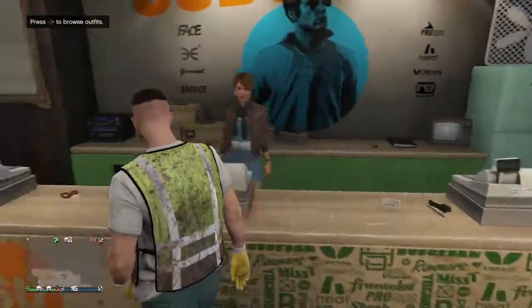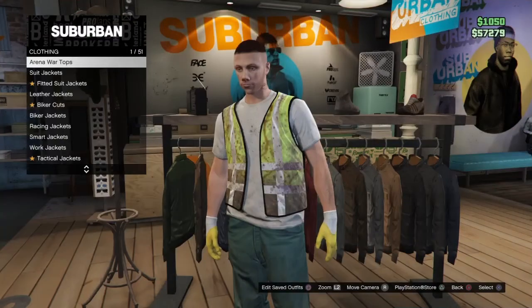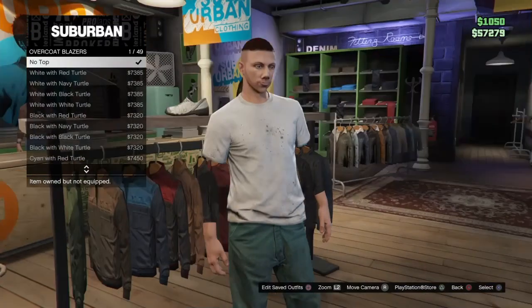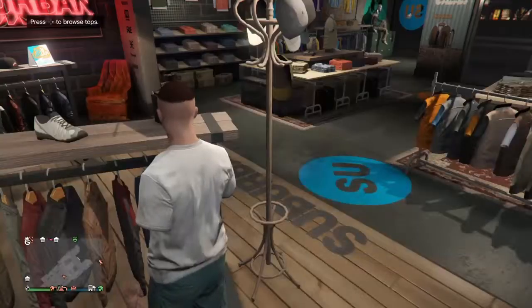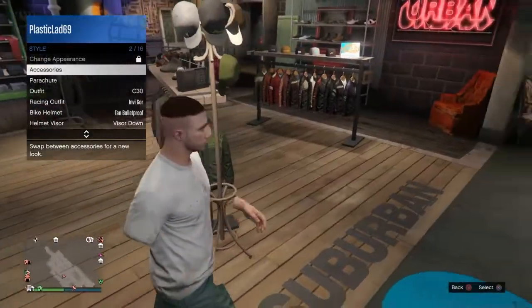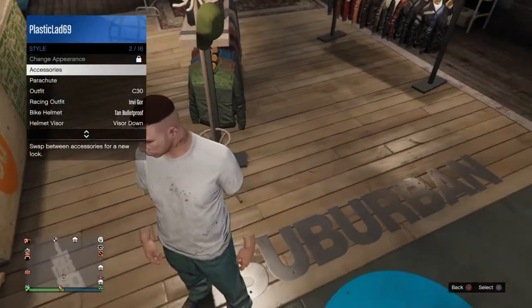When you get to pick-up, go into your tops. When you're on tops, go to Overcoat Blazers and select it to no top. Note that with this equipped, it does not let you wear gloves or change your t-shirt, so you've got to wear this t-shirt.